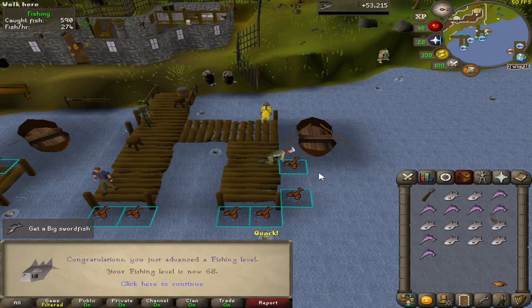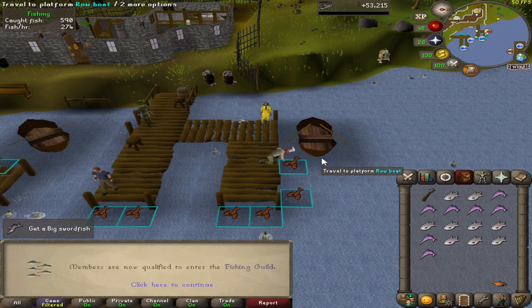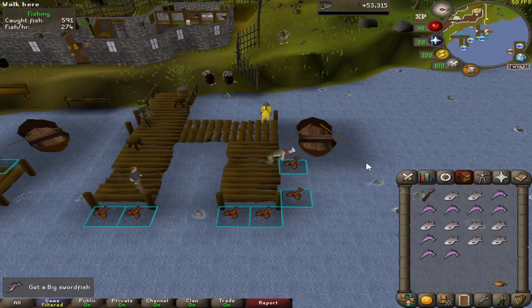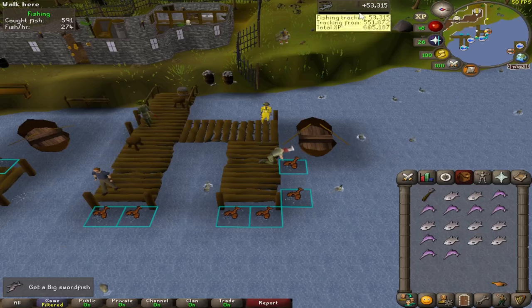Our first fishing level of this grind - that is 68 fishing. We can now obviously enter the Fishing Guild. This is so much better than catching bass because we don't have to drop anything, and it's super AFK. Currently getting around 25,000 XP per hour - just a little better than bass. Super AFK, and we're up to 53,000 XP so far.